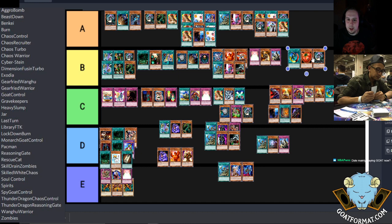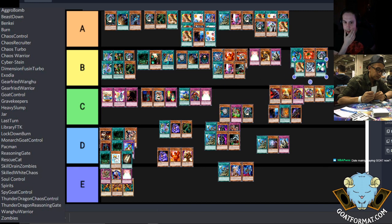Chaos Recruiter the way it's played now — it's honestly a lot lower. It just hasn't evolved at all. It's the worst version of Angel Chaos — it tries to do those things with worse monsters. It becomes more of a one-trick pony deck compared to having the Metas and everything else. I'd probably put that closer to where Soul Control is.